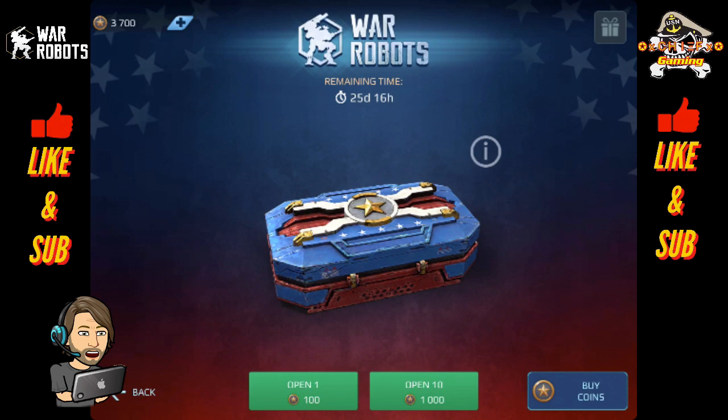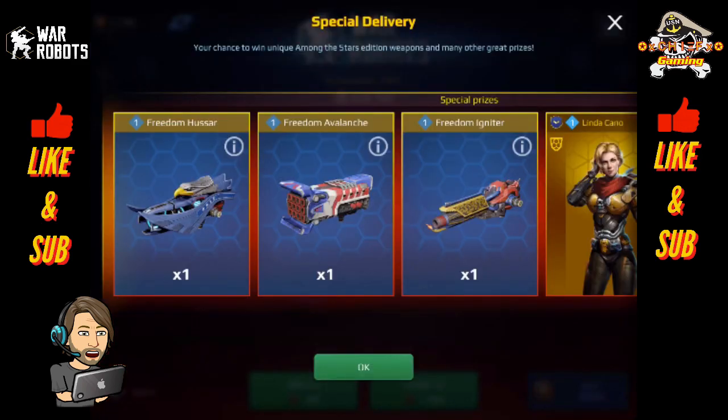Let's go ahead and take a look at some of the prizes. We've got the brand new weapons with special skins — the Freedom Hussar, the Freedom Avalanche, and the Freedom Igniter. These things look amazing. I think this is a great touch that Pixonic did here with these special weapon skins. It's a first for the game, they look pretty amazing, and I bet they perform pretty well also. I'm looking forward to hopefully picking a couple of those up so I can show you guys some gameplay with those as well.